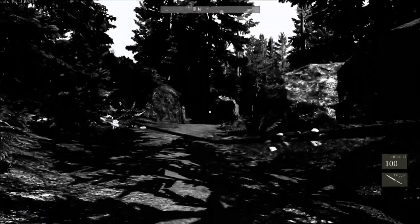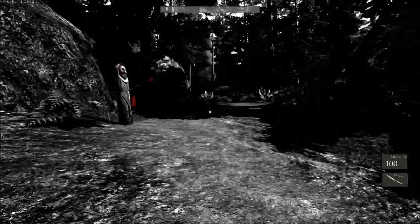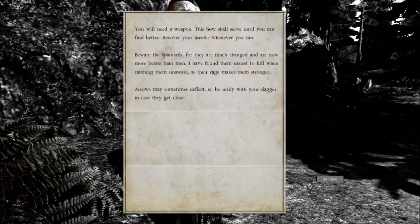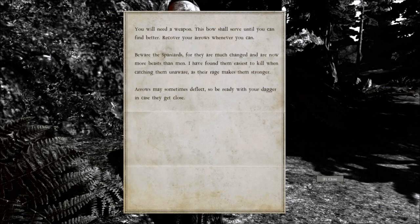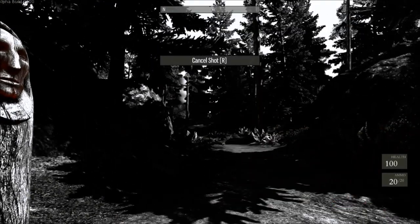There's another of those there, so I'm guessing she'll shoot an arrow. Let's read: 'You will need a weapon. This bow shall serve you until you can find better. Recover arrows wherever you can. Beware the Spaniards, for they have much changed and are now more beasts than men. I found them easiest to kill when catching them unaware, as their rage makes them stronger. Arrows may sometimes deflect, so be ready with your dagger in case they get close.' So using the dagger — I think I hit E.